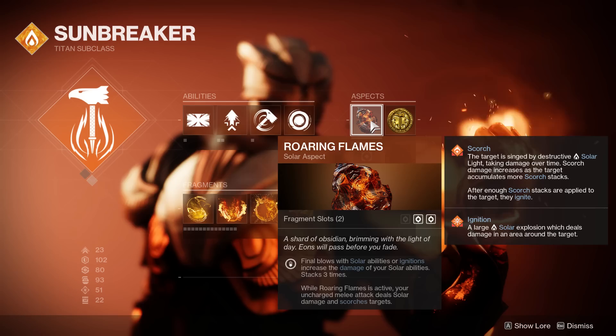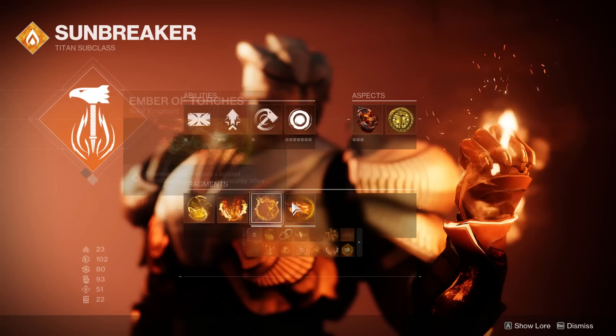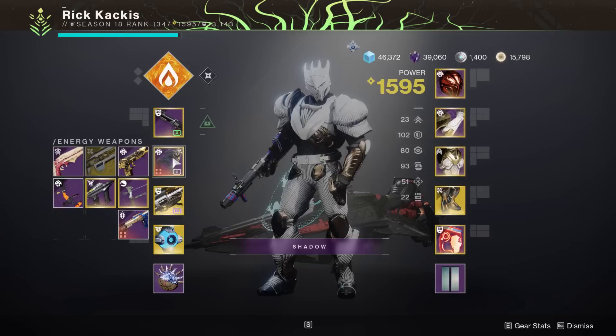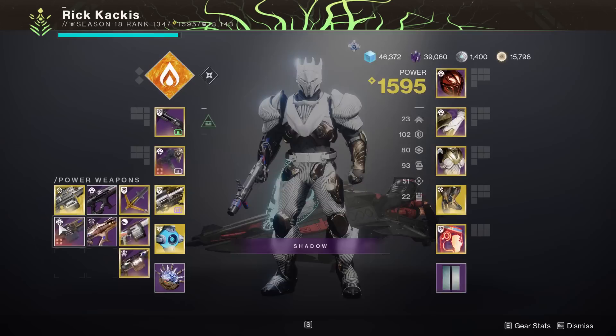We're using Throwing Hammer as a key method to make wells easily. For fragments: Ember of Singeing for more class ability, Ember of Ashes for more scorch, Ember of Searing for more melee, and Ember of Torches — you can basically have 100% Radiant uptime thanks to your hammers. For weapons: a blinding grenade launcher, a primary with Incandescent — the Calus Mini-Tool has served me well, but the new Zaouli's Bane with Incandescent is a contender too.